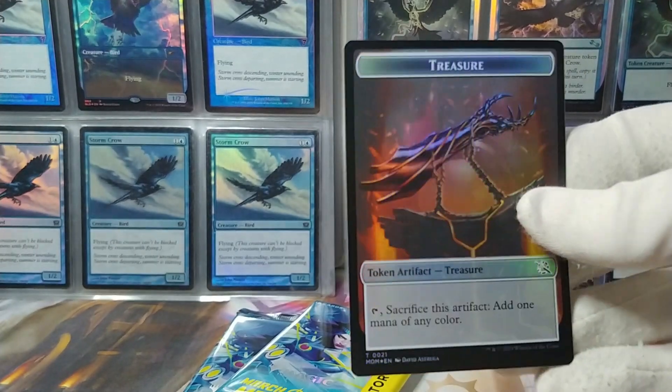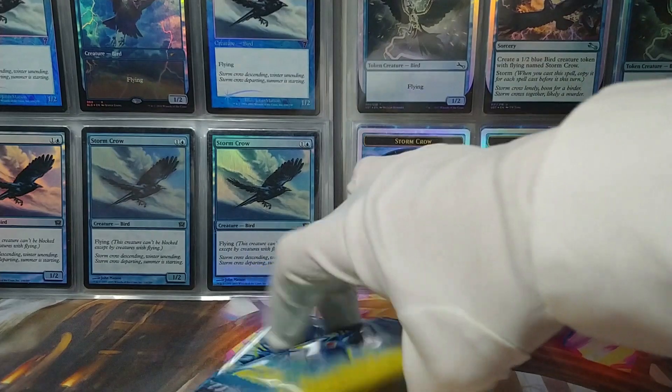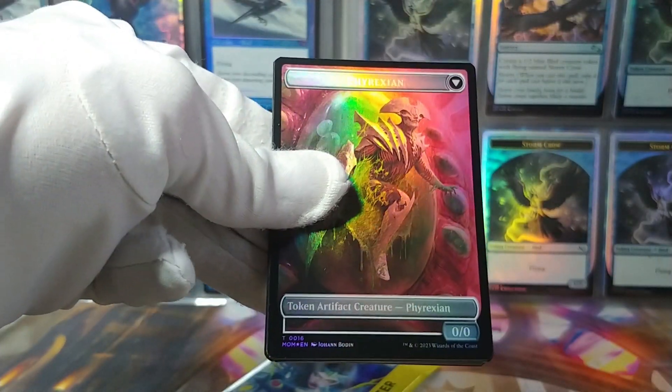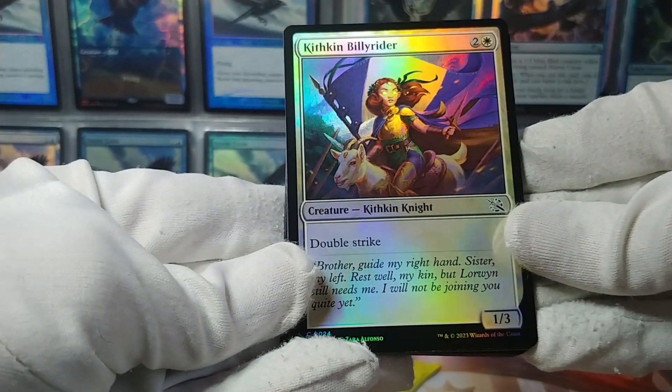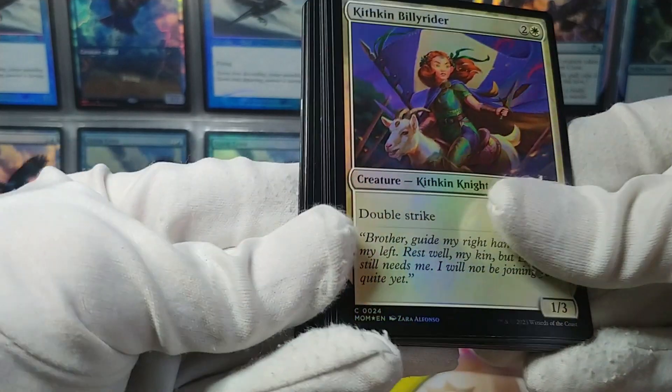I wonder if there's one in every pack, along with a treasure to go with this Kraken. Pack number one was a wild one, of course — I feel like these are all going to be pretty wild though. We've got a Phyrexian token — a 0/0 Phyrexian. Kithkin Billy Rider, riding a goat, with double strike. That's kind of adorable.